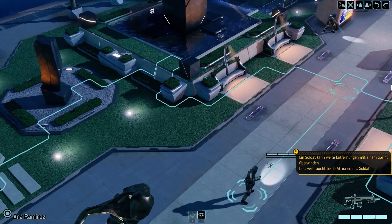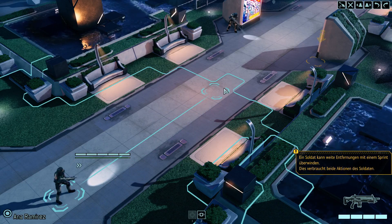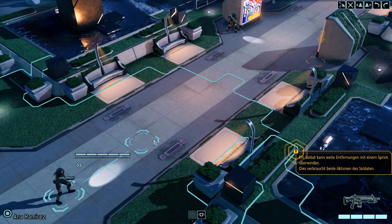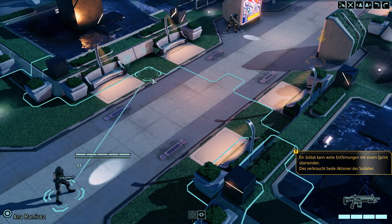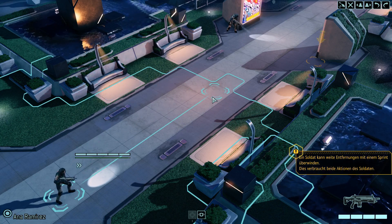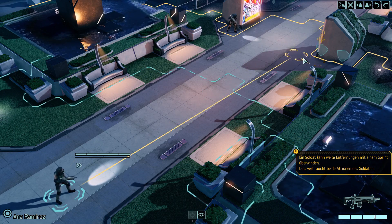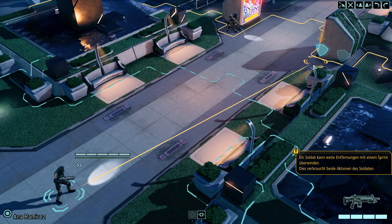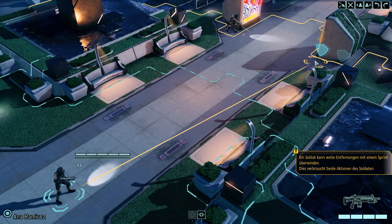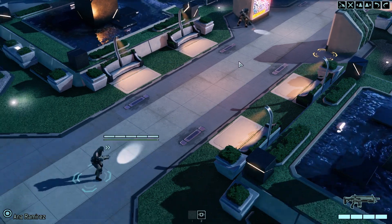Man hat zwei Aktionen – haben wir eben schon kennengelernt. Und mit diesen zwei Aktionen kann man entweder laufen, noch weiterlaufen oder natürlich auch noch feuern. Läuft man in diesem türkisen Bereich, verbraucht man nur einen Aktionspunkt. Geht man darüber hinaus in den gelben Bereich, dann verbraucht man gleichzeitig beide Punkte, und damit ist der Zug für diese Runde für den Charakter getan. Das soll man machen – tun wir auch. Hier gibt es schöne volle Deckung, also drauf los.